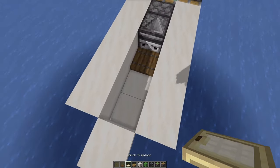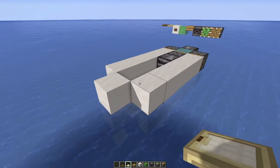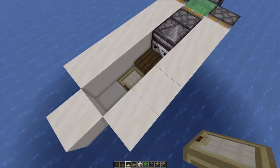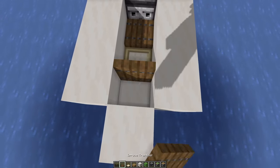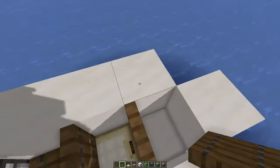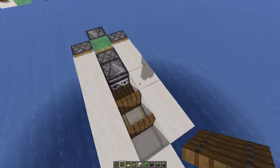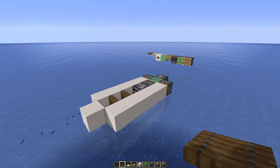And we can replace one of these down here with a birch trapdoor, which is used to get into the boat in survival mode. So you can dive in from under there, open the trapdoor, get in, close the trapdoor, and then we take a seat in our little sitting area here. You can sit in here with a few people and get safely from one boat to another or just drive off into the distance.